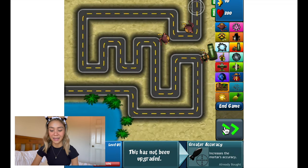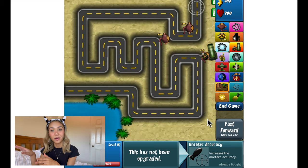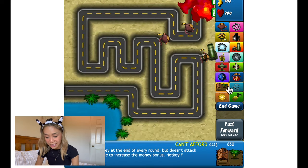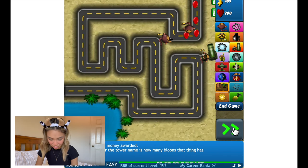My aim in this game is to get to round 50, because that means I've passed beginner mode, and then my next aim after that is to get to round 100. I have unlocked everything already — all the full upgrades. My career rank is 67, so this is how we'll do it.